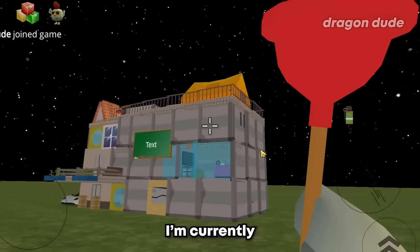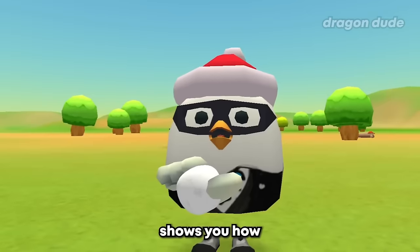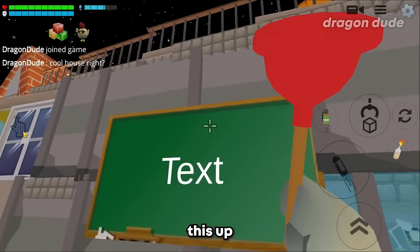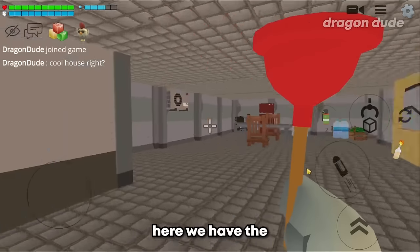Moving on to the next build - a cool mansion. I'm currently in front of it and just take a look at this thing, it's massive. It also has a Lambo in the front, which shows you how rich the owner is. Let me change my look up a bit - there we go, much better.